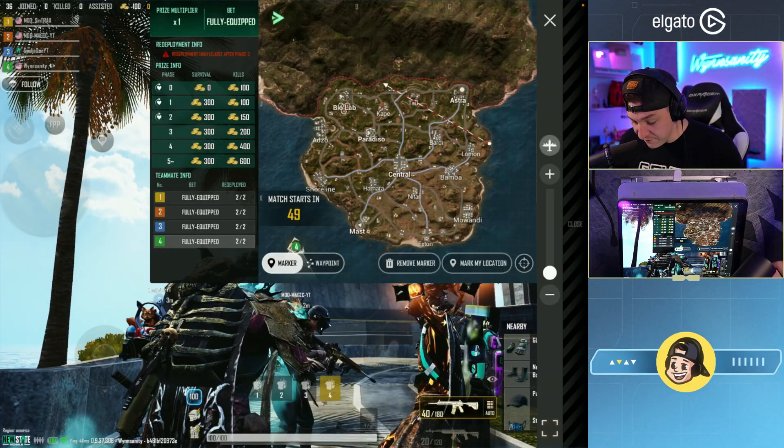There's another team camping in that building as well. There's a full team right there — $50, easy. First time redeploying — I'm getting pushed really hard right now. It's meta to land kind of central zone and just hover in a building.